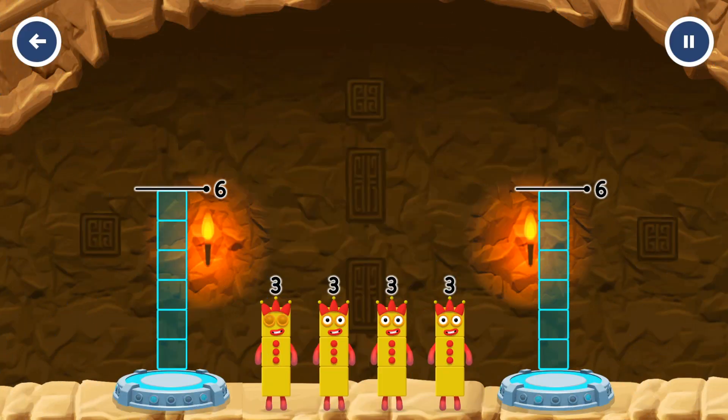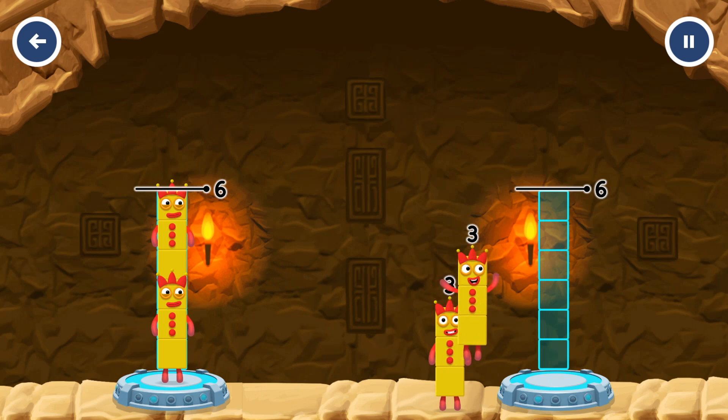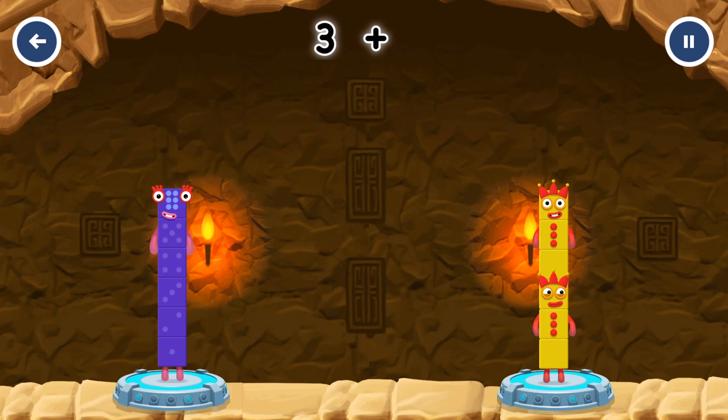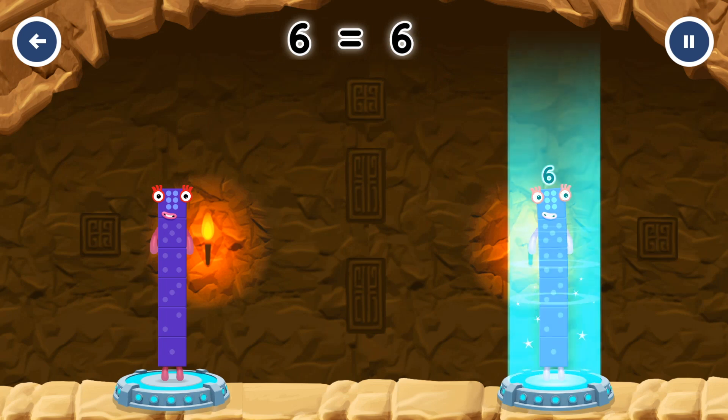Share the number blocks evenly to make two groups of six. Three and three — you've solved it! Three plus three equals six. Six equals six. Six.